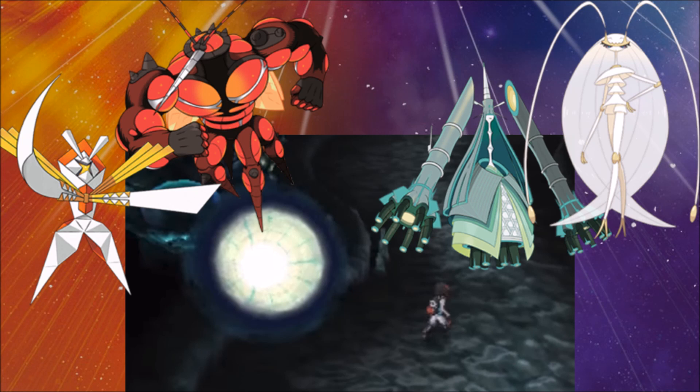Exclusivity carries over from Sun and Moon into the Ultra variants — Sun exclusives remain Ultra Sun exclusives. Ultra Beasts appear in white wormholes during Ultra Space, and it's a dice roll between common, uncommon, and rare encounter tables. On screen, Pokémon on the left are Ultra Sun exclusives and on the right are Ultra Moon exclusives.